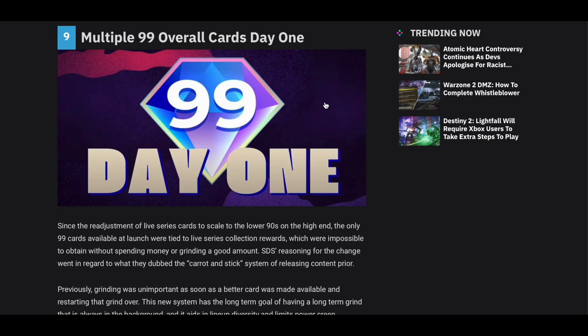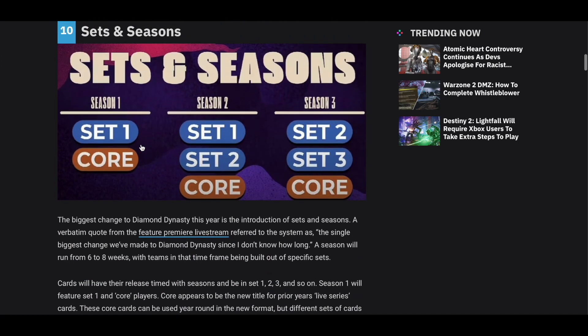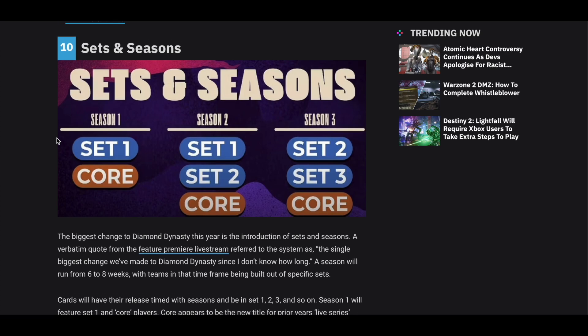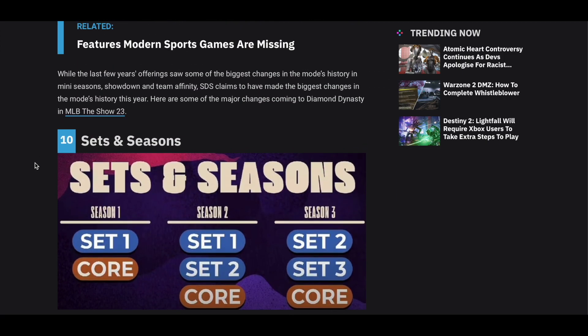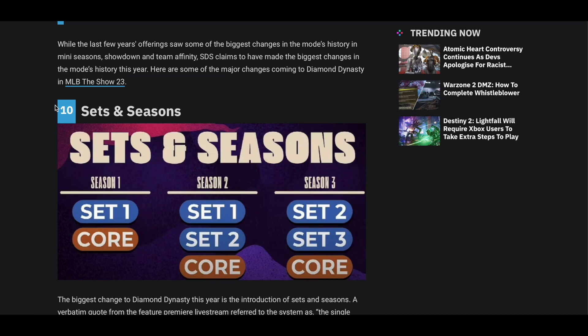That's how the team captains are going to work. Now they do have this Sets and Seasons system where certain players — like say Live Series for the AL East comes out in Set 1, then that goes away. You can't use those players anymore in Set 2; they're going to be replaced by a new set of Live Series players. You will have a wild card where you can go back and use your favorite one from the first set. But overall, Live Series players are going to be coming in Seasons and they're going to expire season to season, so you'll lose access to almost all of them. I'm confusing myself trying to explain this, so we'll see how this one works out when the game comes out.